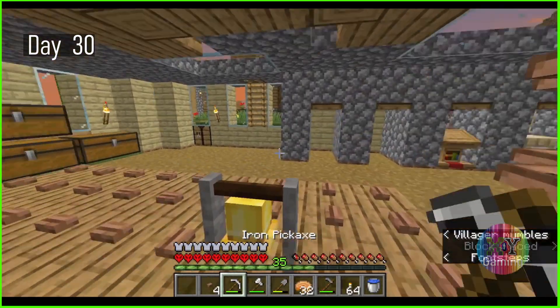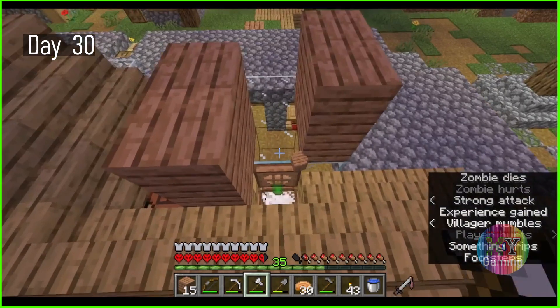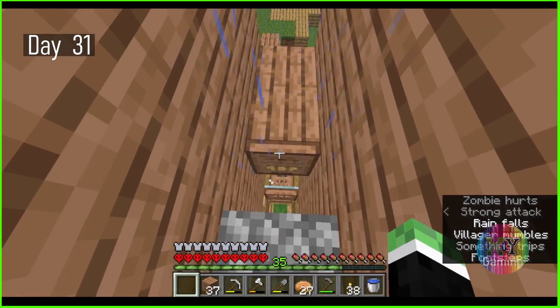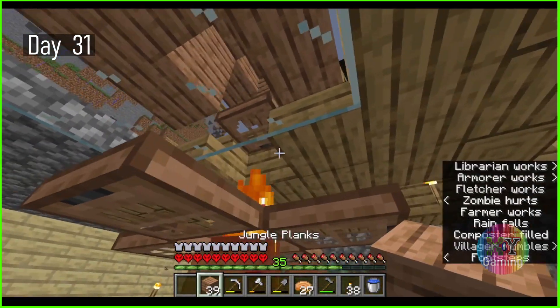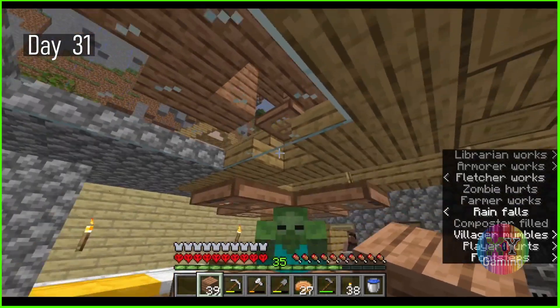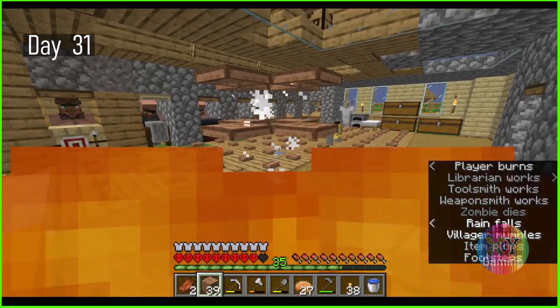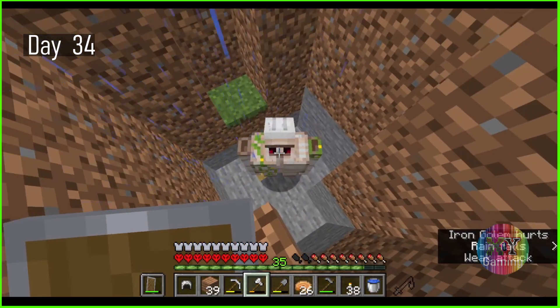On the evening of what I'm certain is day 29, I'm attempting to set up a makeshift iron farm. It doesn't work, so by day 30, in the rain, I get a zombie trapped inside. Unfortunately, trap doors don't stop light, which works well in farms but not so much in keeping zombies alive in the sun. Oops. So I went looking for another. Found a golem, took the iron.